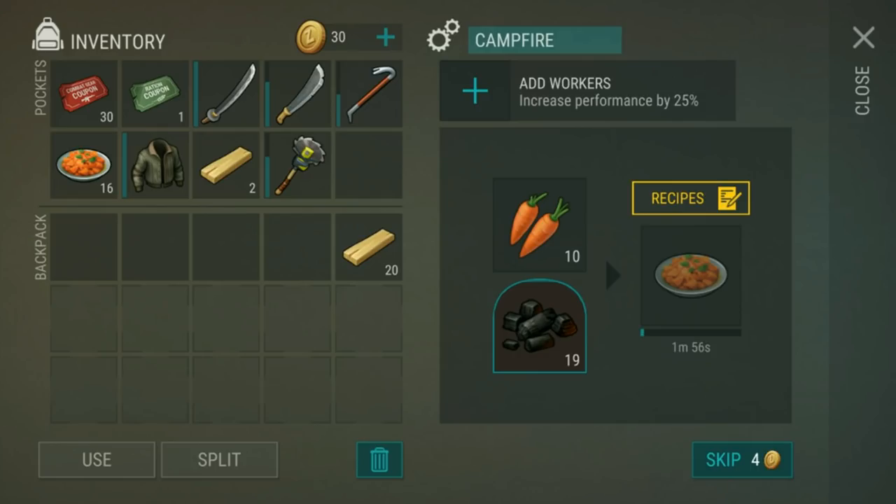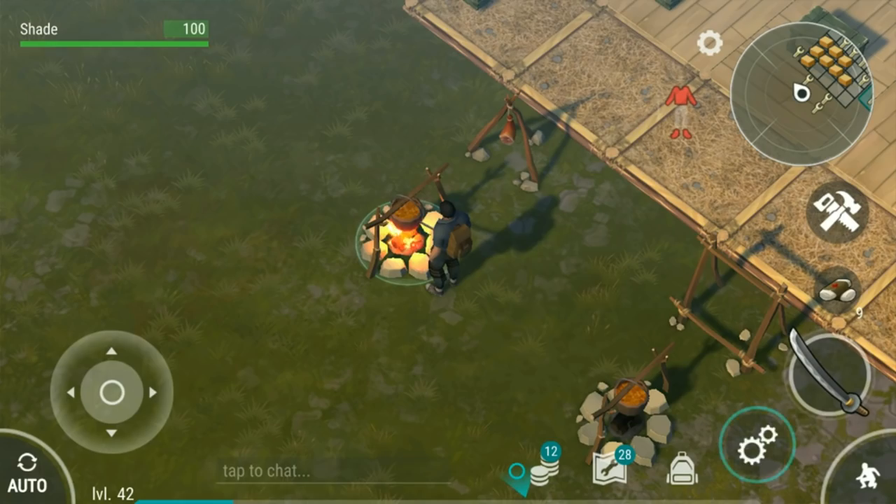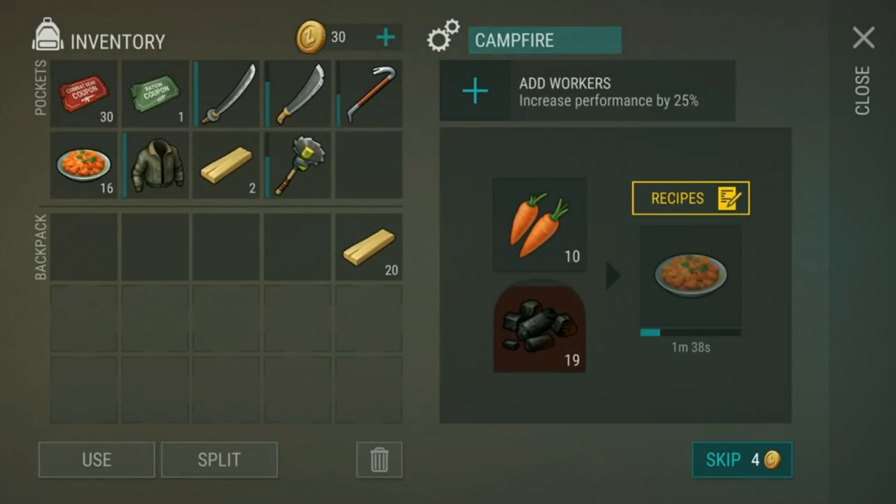The next tip is make yourself carrot soup. You'll get carrot seeds whilst you're out farming cloth, and each seed makes two carrots. Each carrot will make one carrot soup. With all the wood farming you'll be doing, you'll easily have enough charcoal to cook this up. You definitely want to be making carrot soup — it is really good for healing.